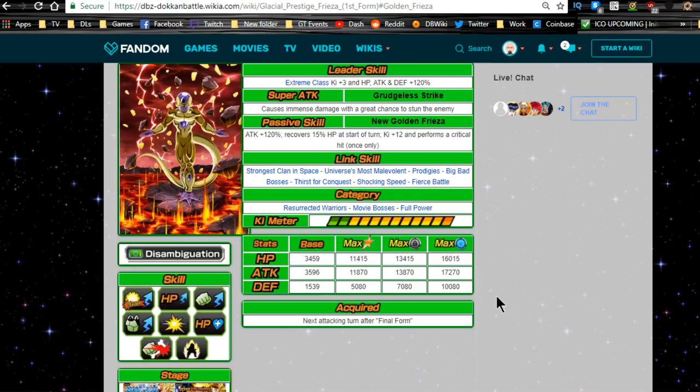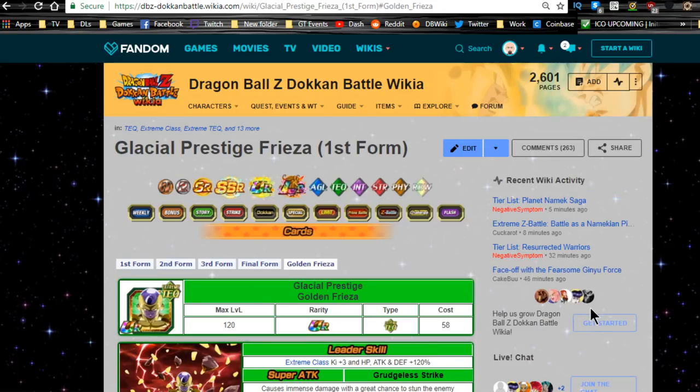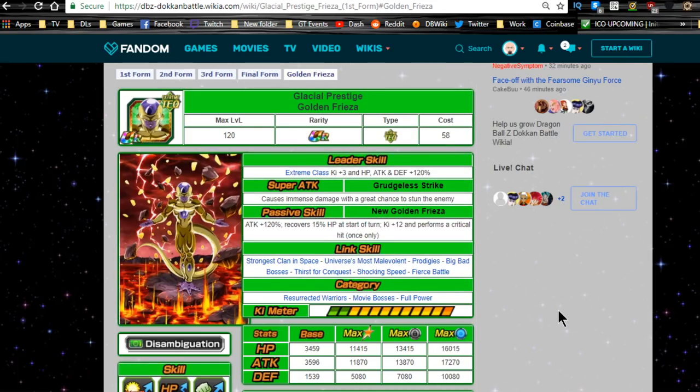He's part of the Resurrected Warriors, Movie Bosses, and Full Power categories — those don't change across his forms. Max stats are HP 11,415, Attack 11,870, and Defense 5,080. With the base dupe system: HP 13,415, Attack 13,870, and Defense 7,080. Fully unbridled is HP 16,000, Attack 17,000, Defense 10,000 — absolutely insane.